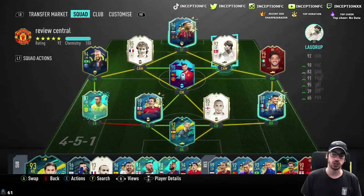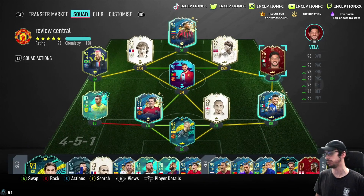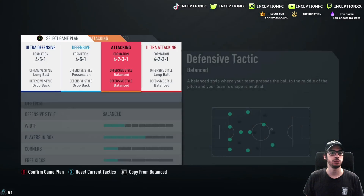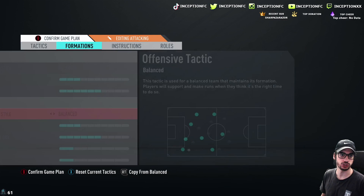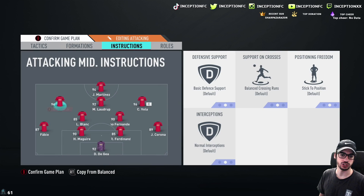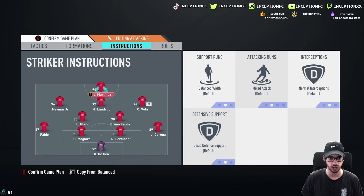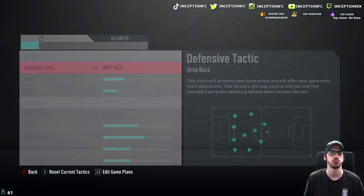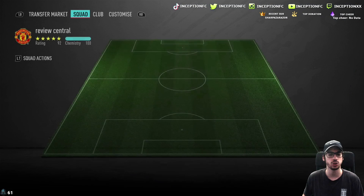I feel like it's going to be mostly ideal in the CAM spot and on the sides, but because he has the high-low work rates it's probably going to make more sense on the sides. I'm kind of excited to try out this card, because Carlos Vela was really, really hyped last year. So we're going to use him in a typical 4-2-3-1 in the right attacking mid position on balanced instructions. Let's get into a game and see how he plays.